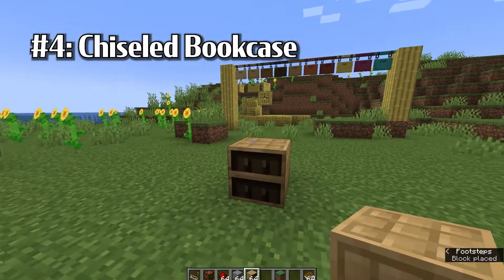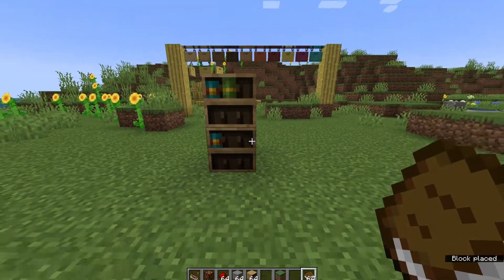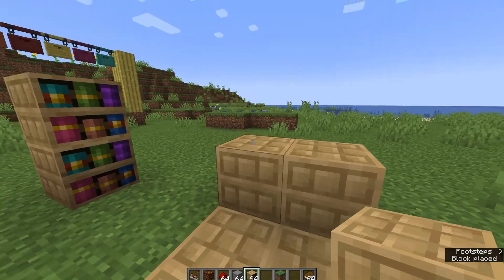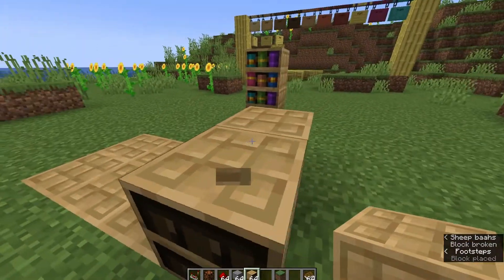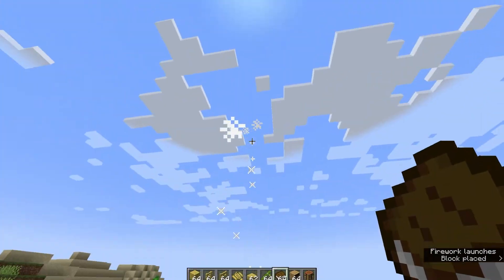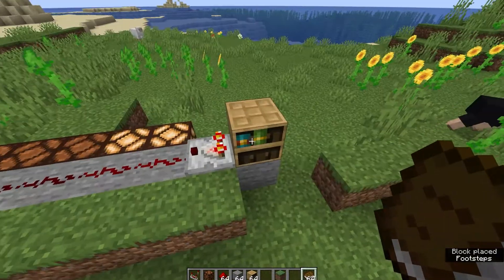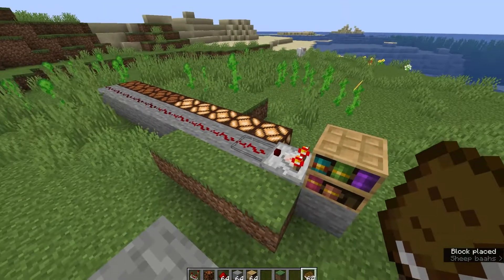Next, we have the chiseled bookcase. This bookcase allows you to place books in just like this. It also makes for a nice floor or wall design when building rooms, as you can see here — I think this could go pretty well with bamboo as a floor design. For redstone people, the bookcase offers a nice new mechanic. Here it is with a comparator activating a dispenser with fireworks, or you can use it to activate lighting, or any number of different activities. This thing does work with redstone.